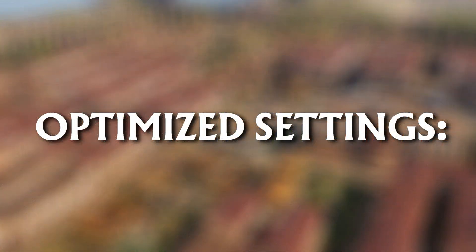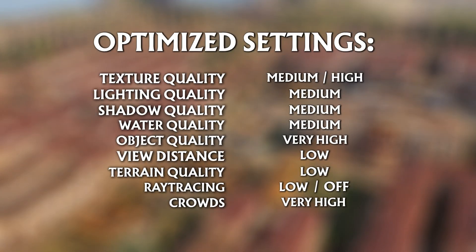Here's the perfect summary for your optimized settings. Based on the testing, we figured this setup would be the most optimal. For texture quality, medium or high if your system allows. For lighting quality, medium — unless you need to see dynamic fire on camera close up, in which case go high. For shadow quality, medium — definitely the best option, as we still have shadows on vegetation.